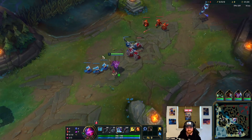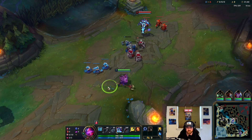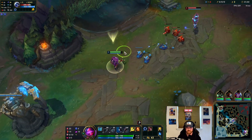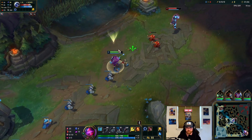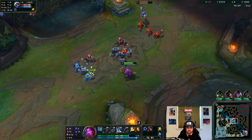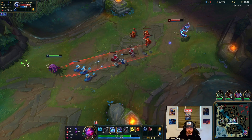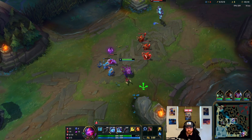Dodging that first ability is very good. I'm gonna take my E just in case he steps up to the wave. I also want this guy to be pushing me in, so I don't want to hit the wave too much. But if we can get a nice little Electrocute trade on him, absolutely worth it. Huge trade for us — chunked him out pretty hard. You always want to position away from the wave against Xerath, so he has to decide whether he's gonna hit you or the wave. Make him make a choice.